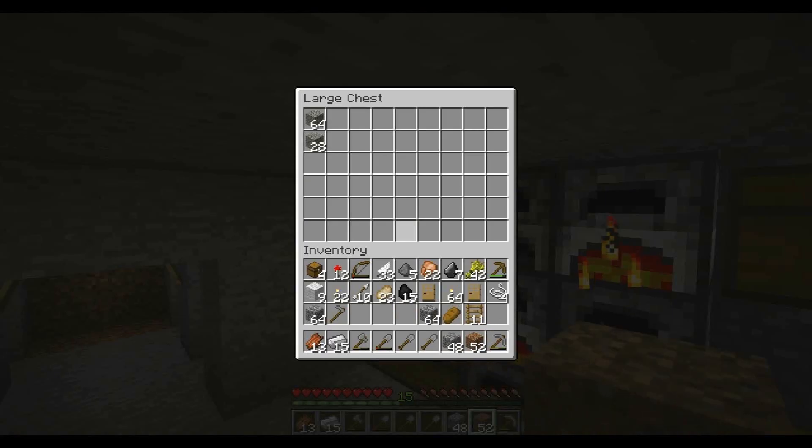This area is for miscellaneous supplies — we'll just throw everything we don't need in there for now. I don't need that, I don't need that.